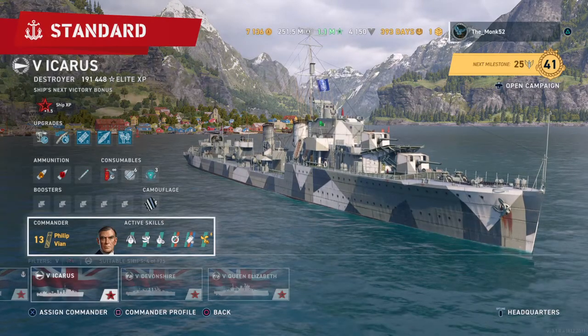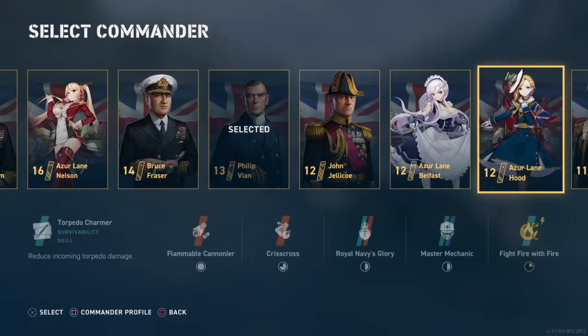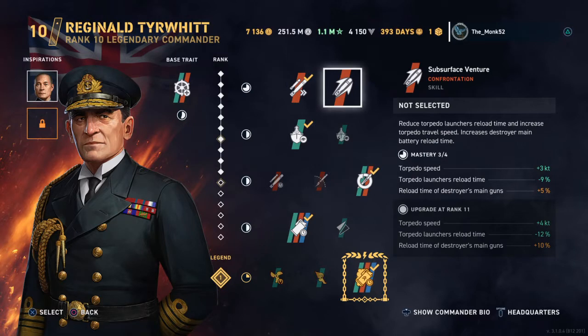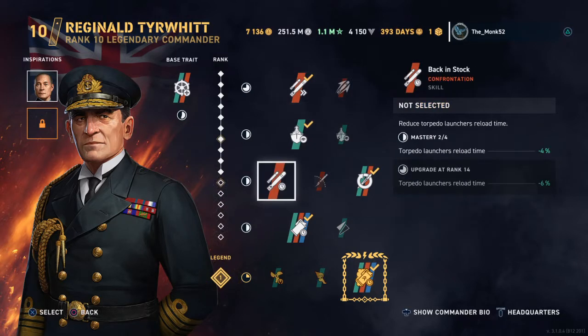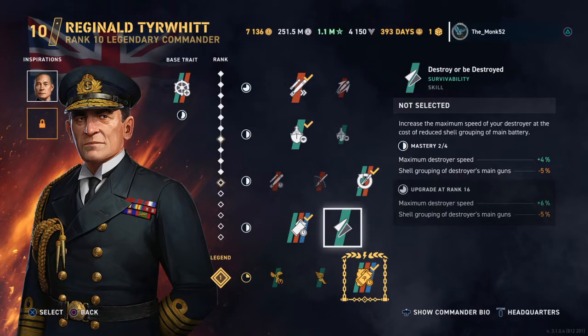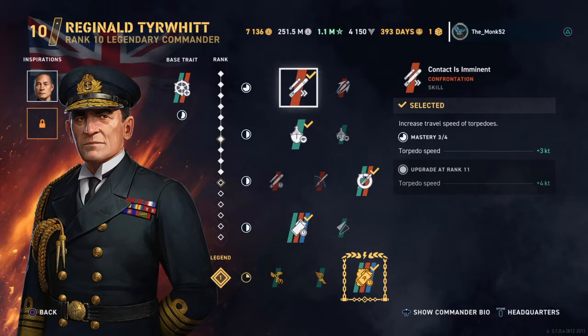And if we go for an alternate option, the alternate option is Reginald Tyrwhitt. His focus is more on torpedoes — you see all the symbols there? Subsurface venture for torpedoes, torpedoes, torpedoes, torpedoes. You also have stand or fall, but it's more for torpedoes. Destroyer be destroyed — reducing your gun performance at full speed is all about your torpedo focus.